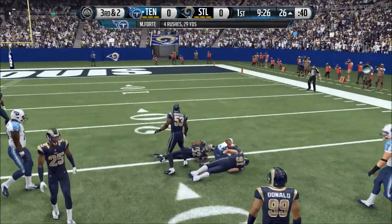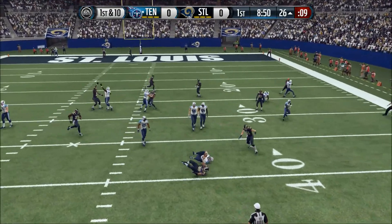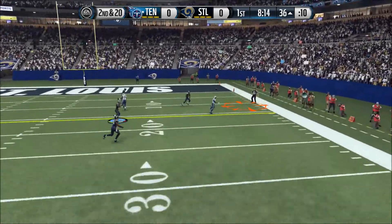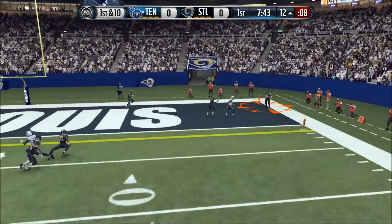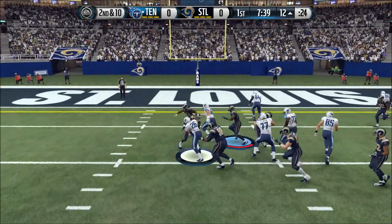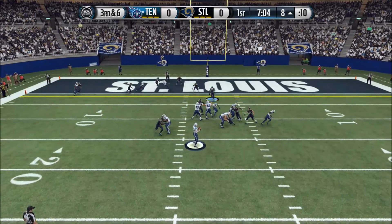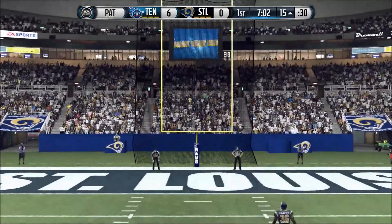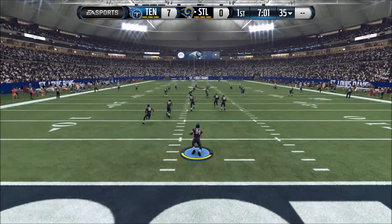Breaks the tackle, first down at the 26. Aaron Donald with the sack and a big defensive tackle — the Titans snap it at the 36. Right, first down — he still had the football, he throws it down there for a nice completion. Mariota's got it in the gun, brings it in — touchdown Tennessee! It was a good drive that time, had a little bit of everything in it. Very effective on that scoring drive, especially via the pass — over 50 passing yards on that scoring drive.